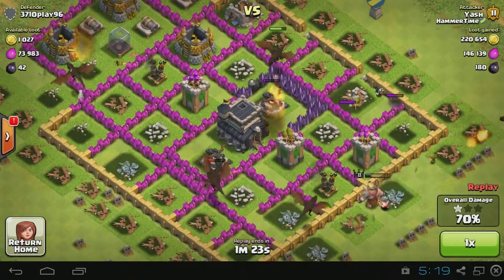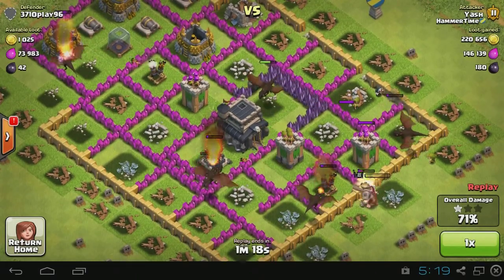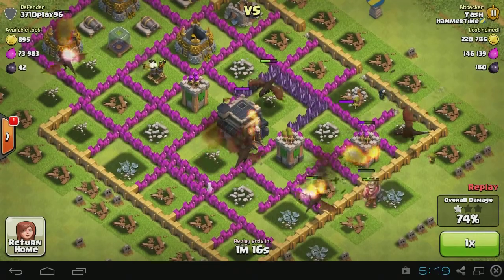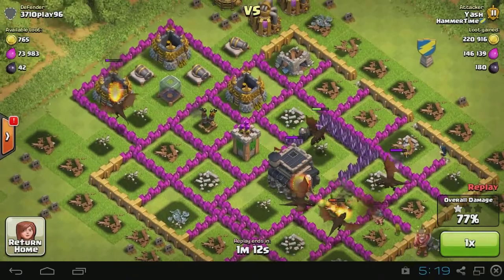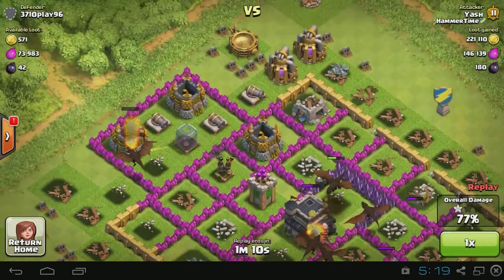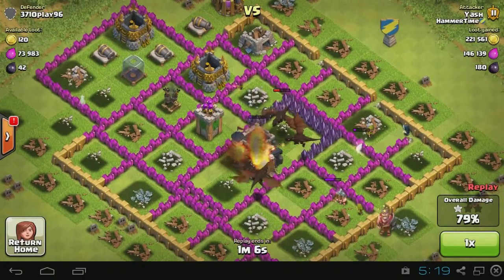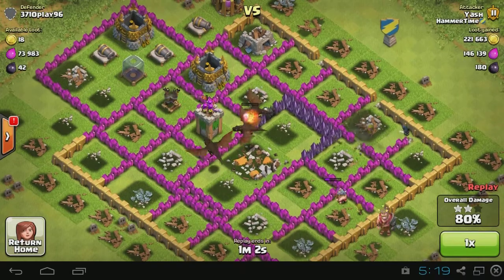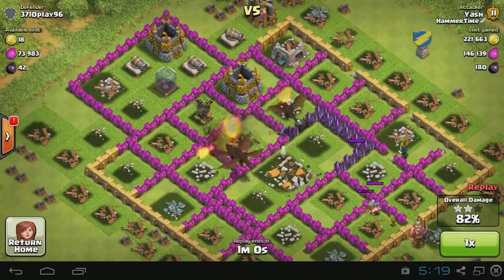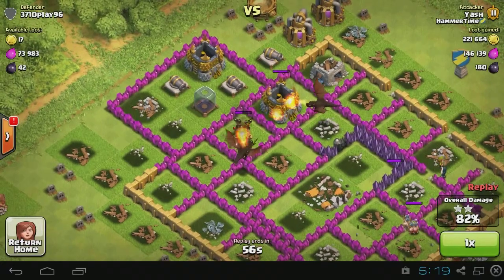The infernos were exposed and not loaded, so it's good for me - kind of like a dead base. A lot of loot: I already got like 220k gold and still have to get like 73k elixir. At this point I thought my dragons were not gonna make it because there was one air defense left, but they took it out no problem because dragons are OP.